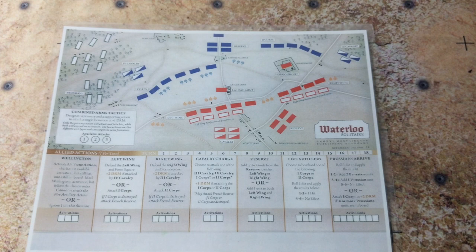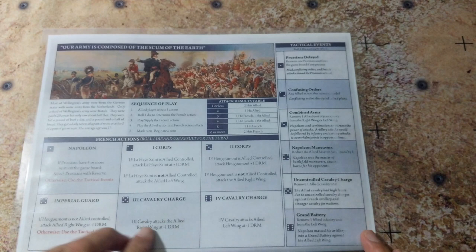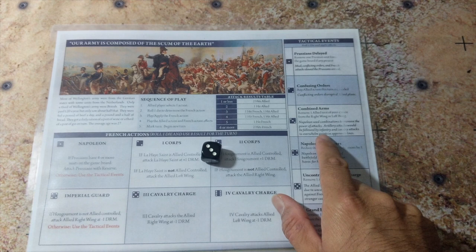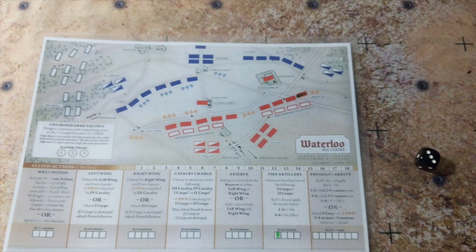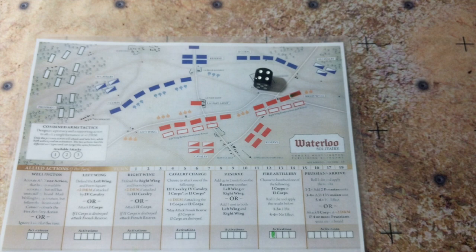Turn one: I'm going to start off by firing artillery, so let me mark that off on the board. Now I'll roll the French response — it's a four, which is Imperial Guard. If Hougoumont is not allied controlled, attack allied right wing at minus one DRM; otherwise use tactical bits. Since I still have Hougoumont under my control, I roll for the tactical event and get a three: Combined Arms — remove one allied unit of your choice from the right wing or left wing. So I lose one unit from the right wing. Then rolling to attack second corps with artillery — I need a one to three to hit — and I got a four, so no effect. That's the end of turn one.